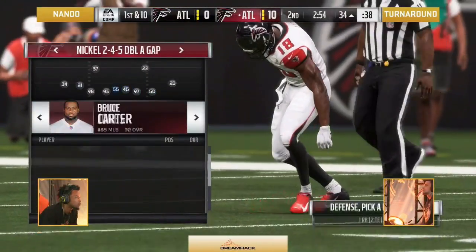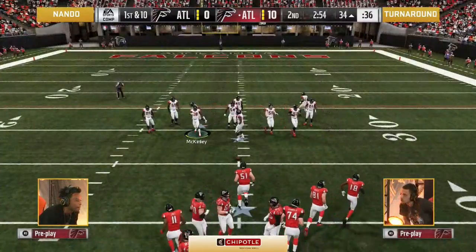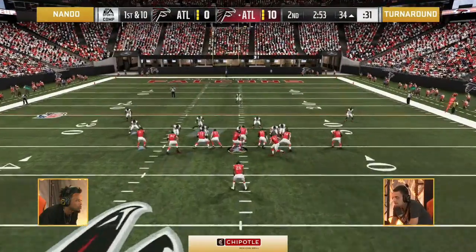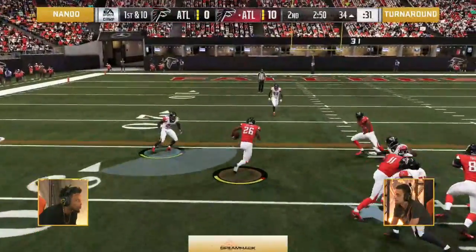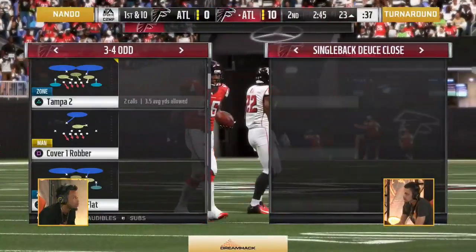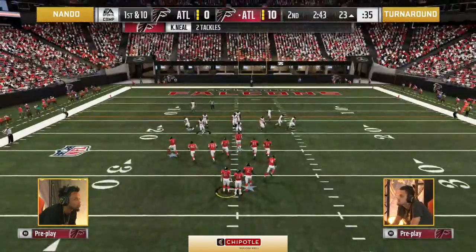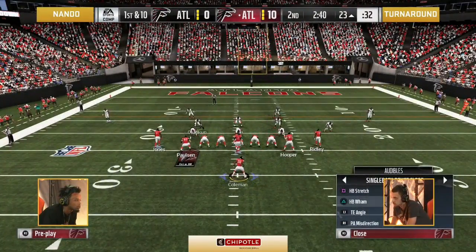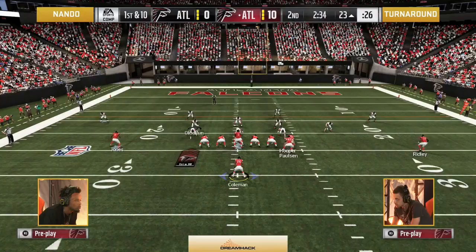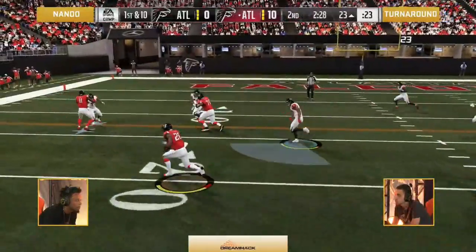Nando — is he in a box right now? That's a good defense from Turnaround, and he is in complete control of this game. If he can go down now and get himself a touchdown, make it three possessions. He's got room — let's get 10 to Coleman. Do got to be careful though, we've seen Nando be able to land some hit sticks. Might want to just start getting down with the ball carrier if he starts lining you up. Score now 10-0.